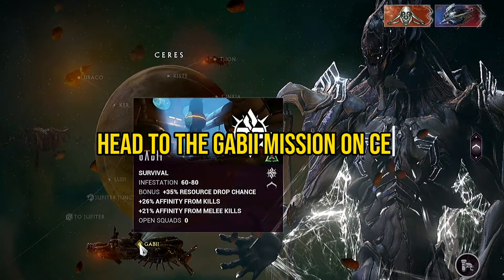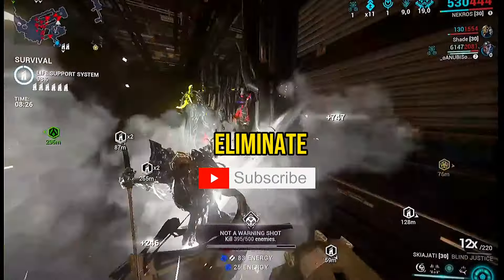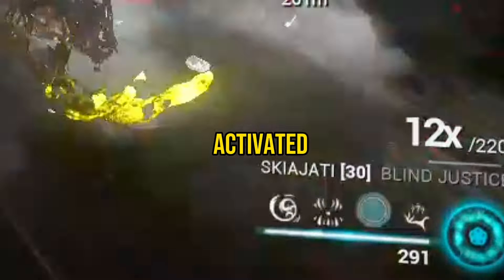Now, head to the Capture mission on Sedna and make sure you are in public mode. Find a space where you can camp and basically eliminate any enemy you see with the Desecrate ability activated.